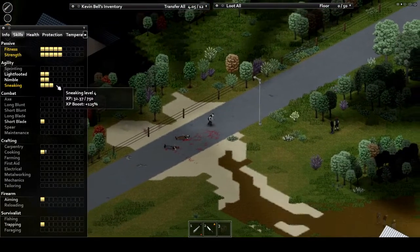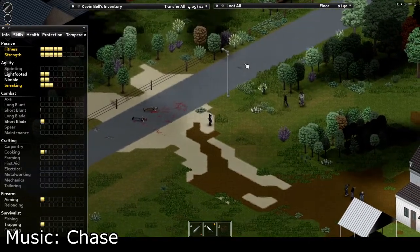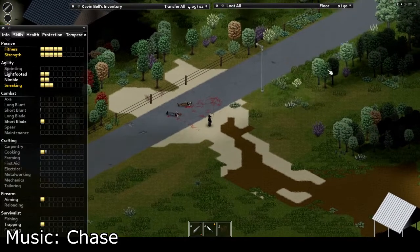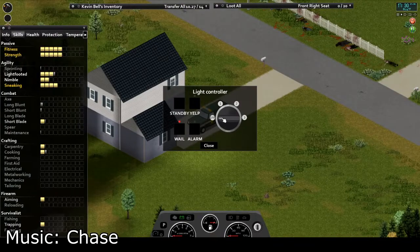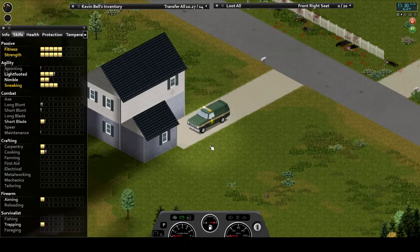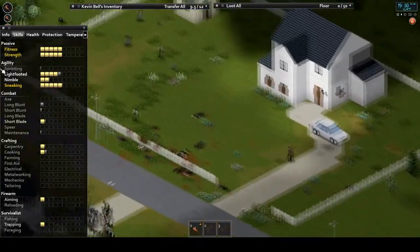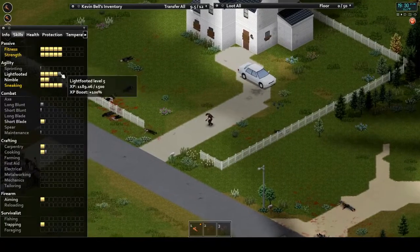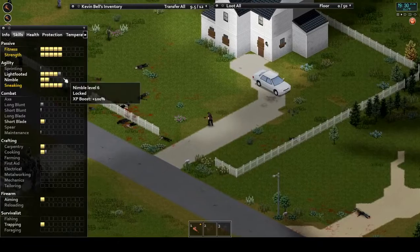Sneaking is probably one of the most straightforward of the skills as well. This one's leveled up by sneaking, and it determines how good you are at moving around undetected. There are a few ways you can level sneaking easily. If you can make a loud source of noise like a very loud radio or a car siren and sneak away from it, you can come back once a horde's gathered and sneak along the outskirts of said horde for massive XP gains, as sneaking XP is leveled faster and faster depending on how many zombies you are moving past undetected.